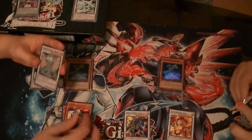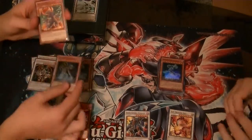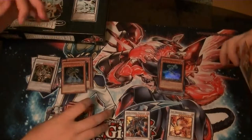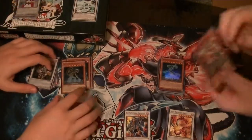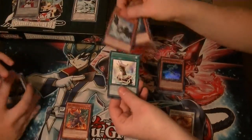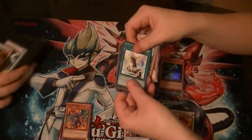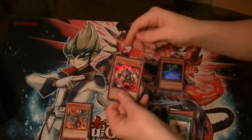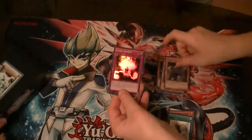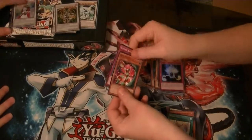Monosynchronous Rare. Ancient Fairy Dragon. Thought Ruler Archfiend. Earthbound Immortal Monkey - I don't even try to say their names anymore, it's Monkey. Last pack from this one - no fixers. Rare Nordic Relic Dropnir. Ultra TG Rush Rhino. Secret Guild Facts of the Nordic Beast - first one of those. Super Chaos Infinity. And that's it.